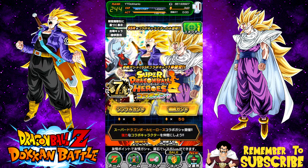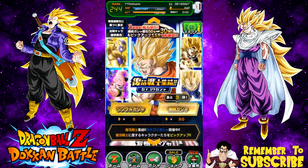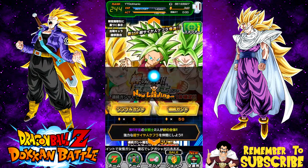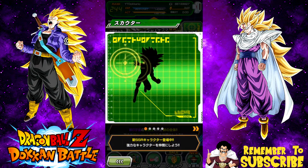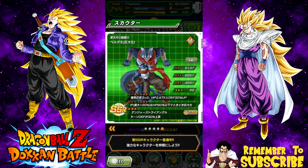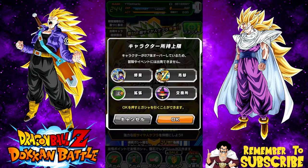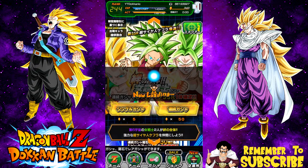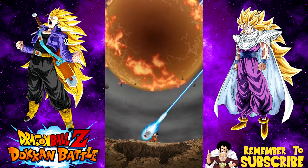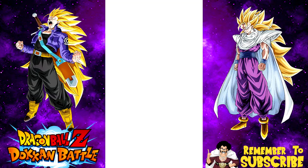I'm super happy, I can't believe I got that — that's so awesome. You know what, I think we're going to go ahead and do another multi-summon because I never tried to pull anything on the Kefla banner over here. I don't have any of the units here on the JP side — I don't have Kefla, I don't have Caulifla, I don't have Kale, Bergamo. So let's go ahead and try to get a summon up in here — who knows, maybe I'll be able to get a Kefla. That would be awesome. I don't have my hopes up, but any of these units I don't have, so it would be pretty cool.